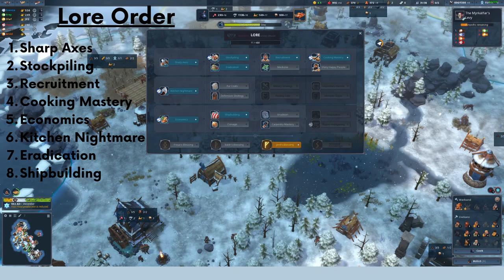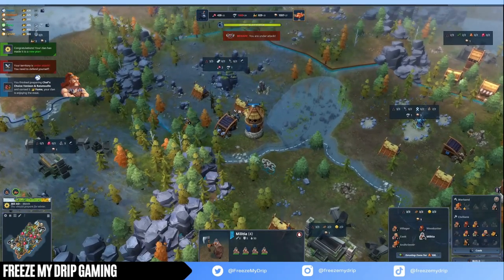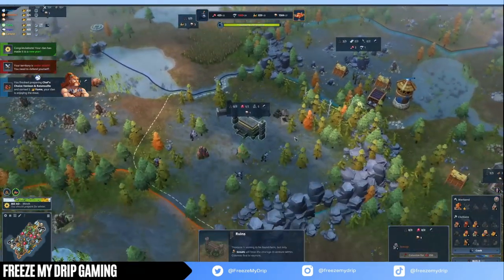Time for the lore order. Your goal is to get to Cooking Mastery as quickly as possible, which is at the end of the top tree. That means your first lore is Sharp Axes. If you don't have a clear on your team or you're playing single player, you may want Nightmare Kitchen first to get your chief right away and prevent being attacked by wolves early game. After axes, you'll want Stockpiling, which allows food silos to not take a building space and adds plus one food and wood for each 100 in storage level. After that is Recruitment — high population is crucial for Squirrel and Recruitment goes hand in hand with the clan. After Recruitment, grab Cooking Mastery. Then go into Economics on the bottom tree. If you didn't get it early, grab Nightmare Kitchen to get your chief for free and use him on the stove to generate more ingredients. To further maximize food, you'll want Eradication, and then you'll be able to upgrade food silos. Then grab Shipbuilding or Coinage depending on what gold building you decided on.